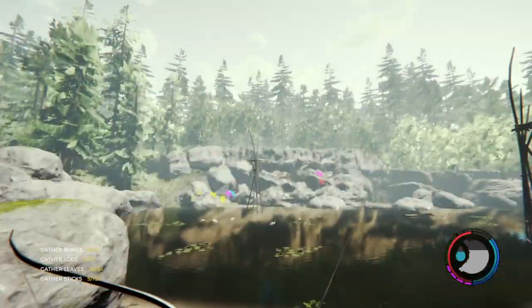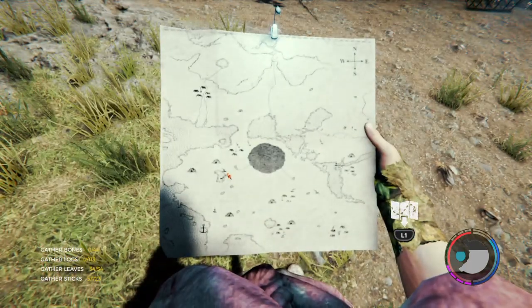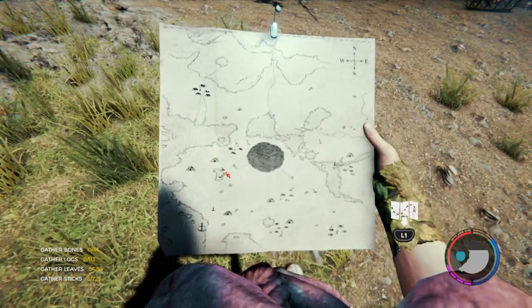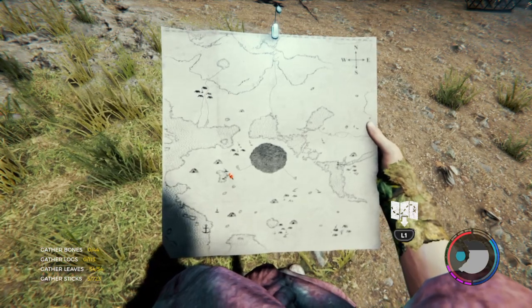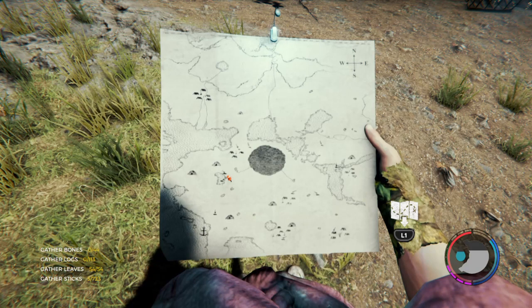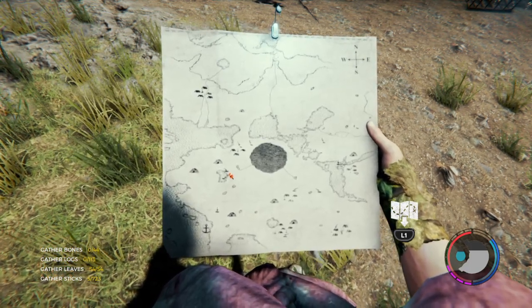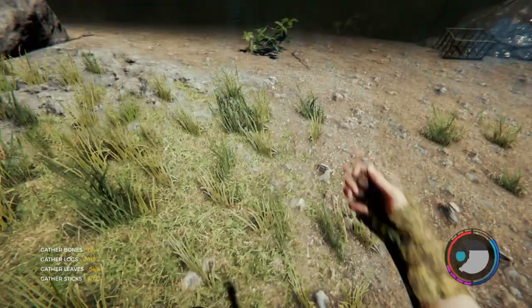The easiest way to do this is to come to Geese Lake, which if you don't know where it is I'm going to bring it up on my map now. It is in the southwest area of the map, just west slightly of the sinkhole. If you don't have a map, another way to find this location is to follow the coastline until you find the anchor that is on the shore, and then just walk straight up from there.